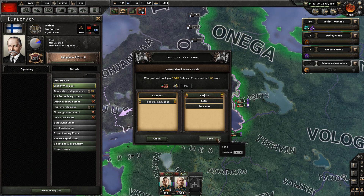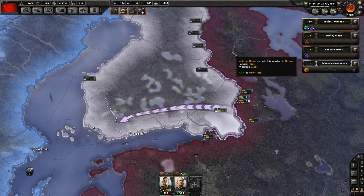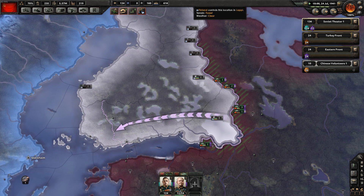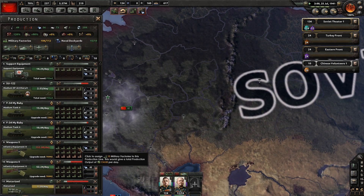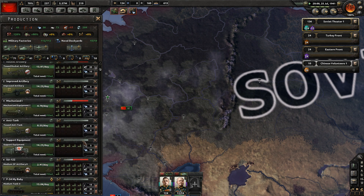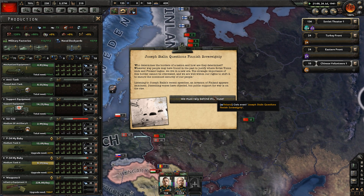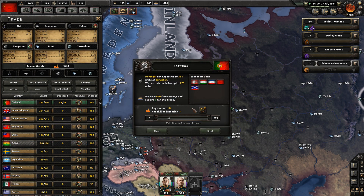We're going to do exactly the same thing to Finland as we did to the Baltic states. I am aware this is historically broken because this is not actually when it happened - this happened in about 1939 or 1940, the Winter War I think. What can we assign? Maybe we should go for the artillery maxed out - that's good. This is telling us we're justifying a war against Finland. We're behind on Tungsten so let's get some more from Portugal. We're behind on rubber too, so let's get a bit more from the United Kingdom.